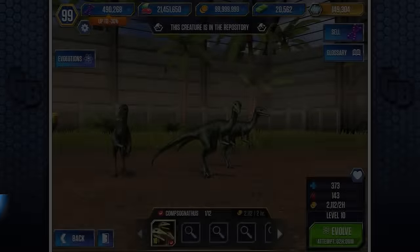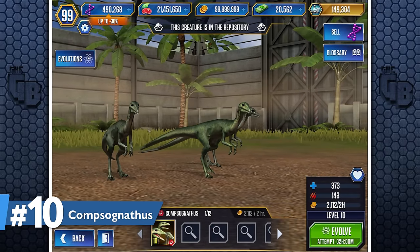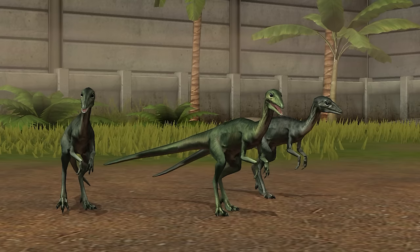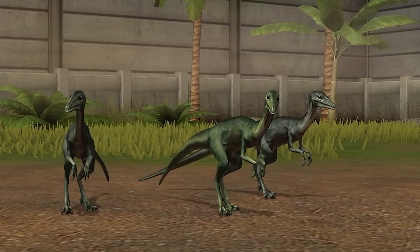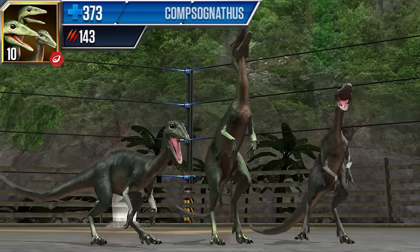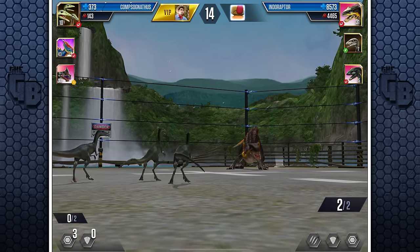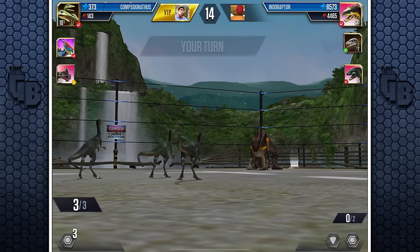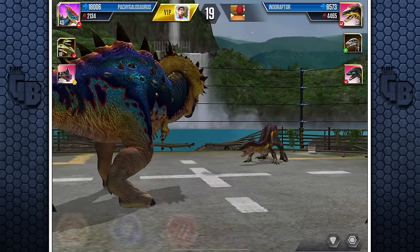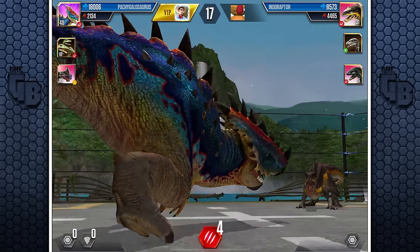Coming in at number 10 is Compsognathus. Not one that you might think of, but even though the compie is a legendary and is only available during one event so far, it is a flock creature. This means that if it's used at the start of a battle, there is no way that it's going to be taken out until turn three, which gives you plenty of time to save up reserves for something bigger to come in and sweep their team.